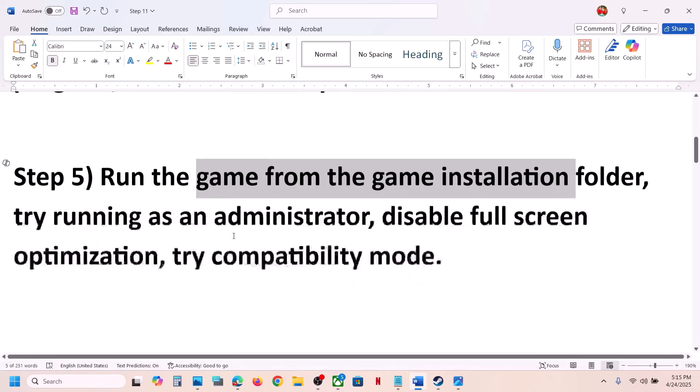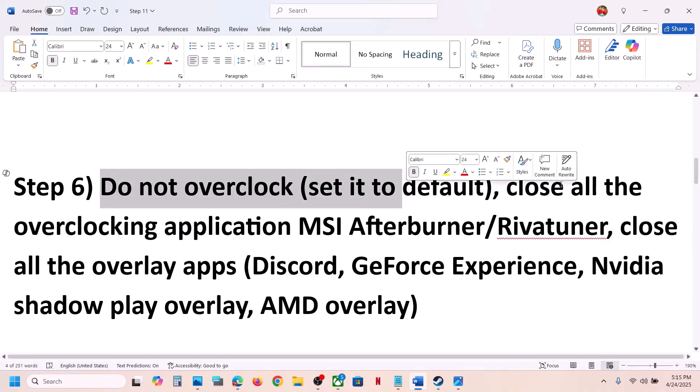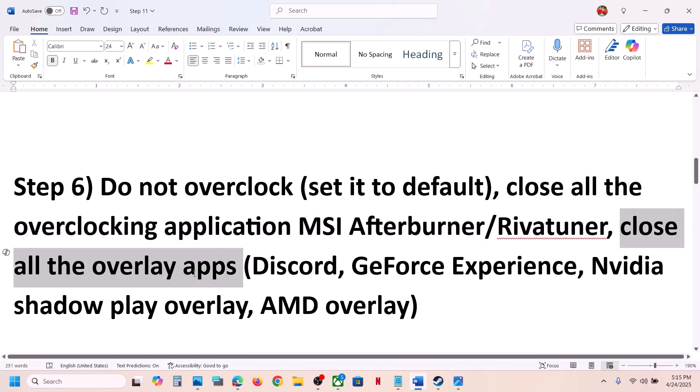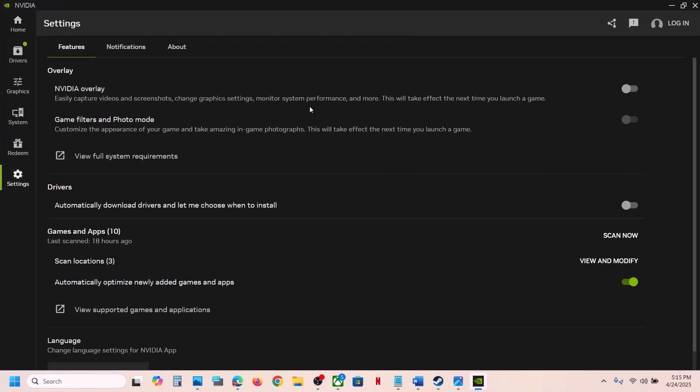The next step is to not overclock your computer. If you have overclocked your computer, set it back to default and remove the overclock. If you have any overclocking application running like MSI Afterburner or RivaTuner, close all overclocking applications and then launch the game. Also, if you have any overlay application running like Discord, go to Discord settings and turn off the overlay. If you're using the NVIDIA app, go to Settings and turn off NVIDIA overlay, then check.